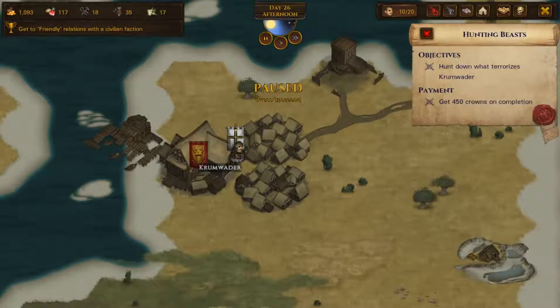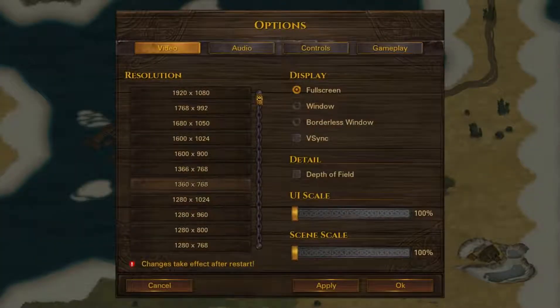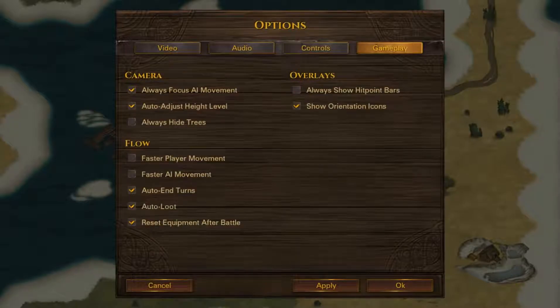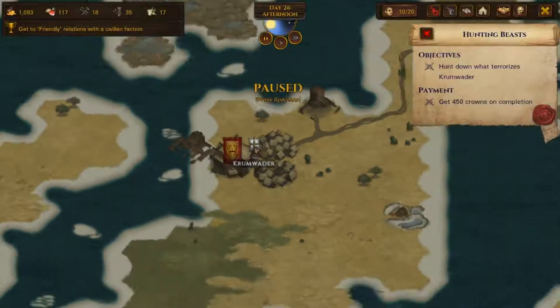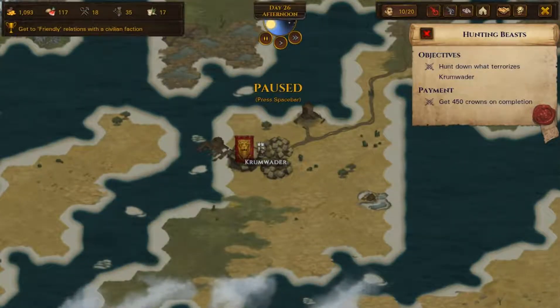Good day lords and ladies, welcome back to Battle Brothers: A Beginner's Guide. The map seed is 5c2837 if anyone wants to play along. I'm playing on beginner's difficulty for combat, which means slightly fewer enemies, though on normal economy level and with Iron Man settings on. This does affect gameplay quite a bit, so keep that in mind while watching.